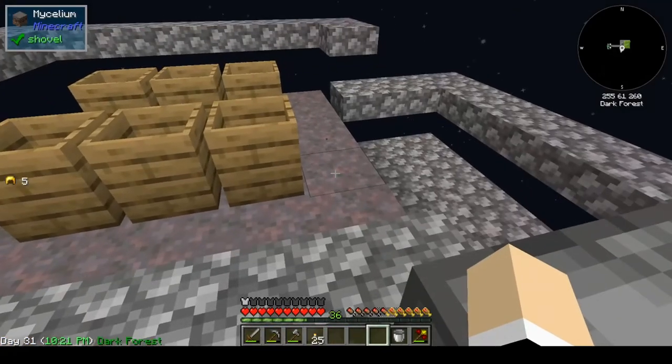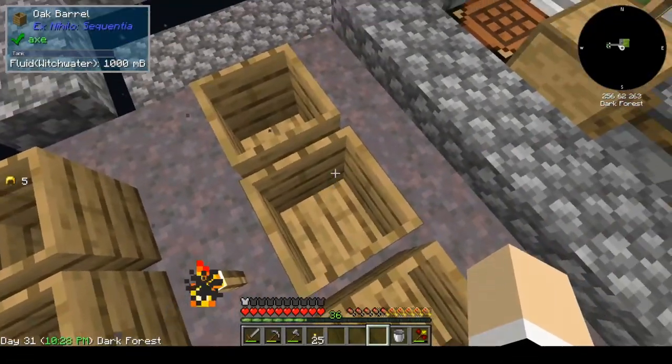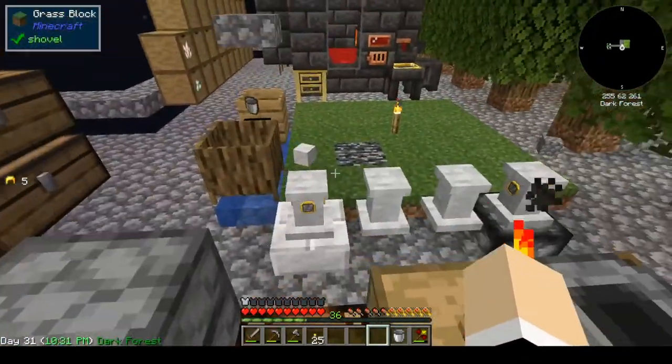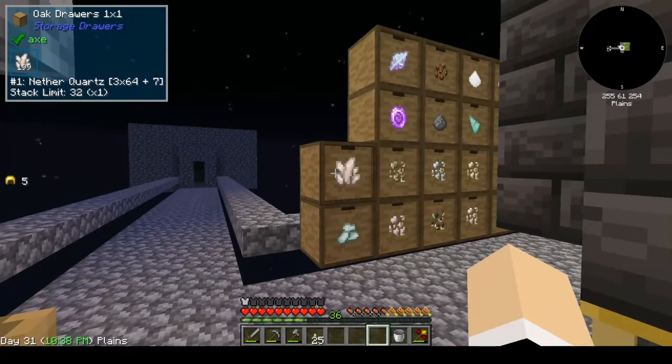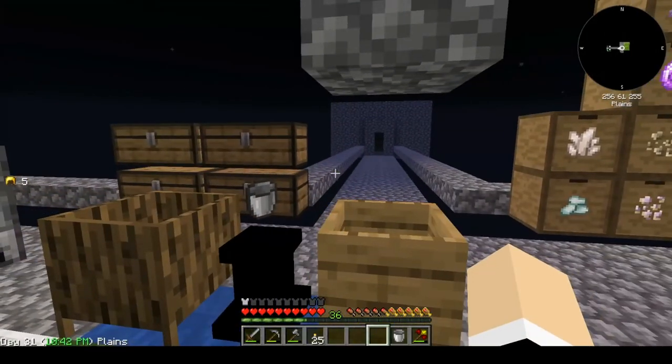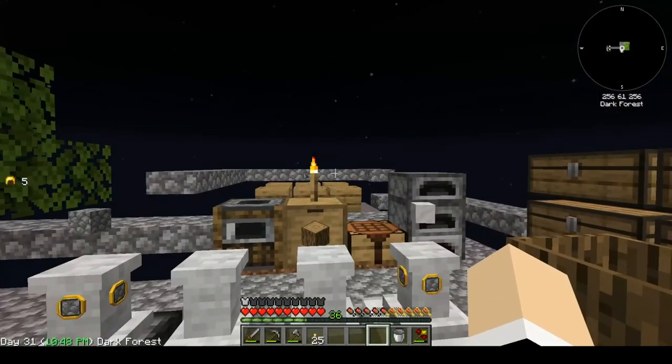I did set up this over here — I sifted dirt finally and got a bunch of seeds. So I went ahead and made mycelium, put barrels, water, sand, and once it turned to witch water, made soul sand. Sifted that and got nether quartz — it was about a stack of soul sand. I hope you guys have enjoyed it — that's going to be it today. If you've made it this far and haven't subscribed and or liked this video, please do so below. I hope the rest of your day is a good one and tomorrow is even better. I'll see you guys in the next video. Bye-bye.